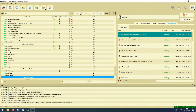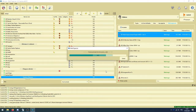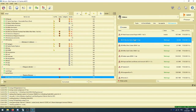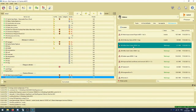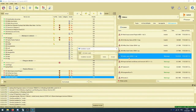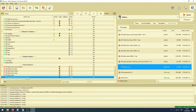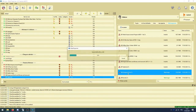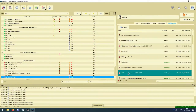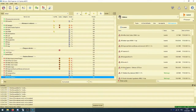Maintenant on installe les mods dans l'ordre. Mesh Improvement Project en premier — on sélectionne que la première option, Core. Ensuite IRS Soul Gems, puis Gold Clutter, ensuite les décors, les cordes, les crânes et os, les crânes à proprement parler, la décoration des donjons, les barils. Pour les Septims il y a un petit truc à faire — on y revient.